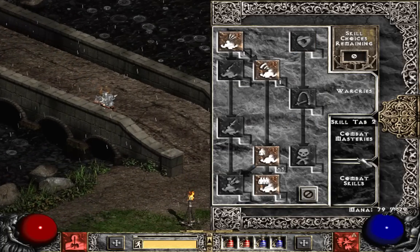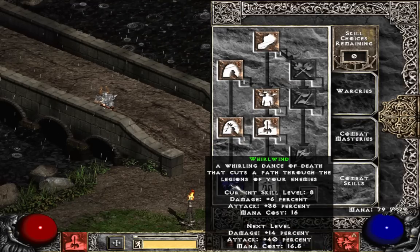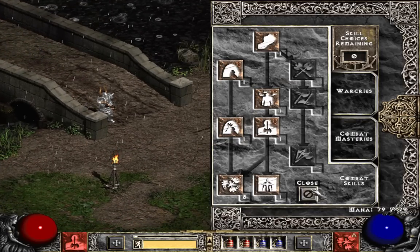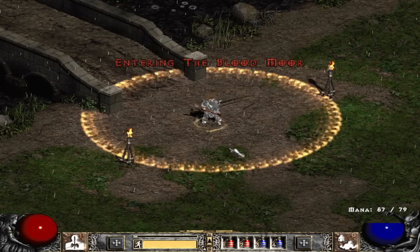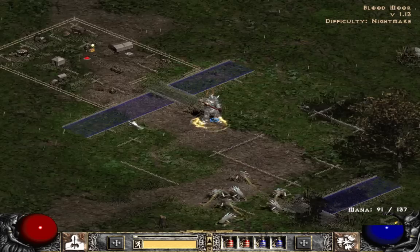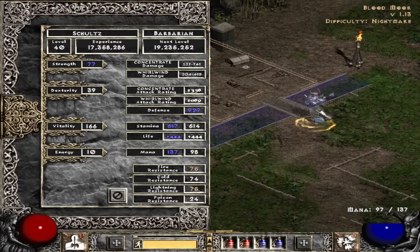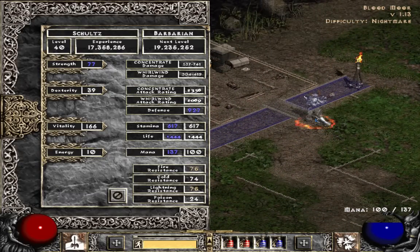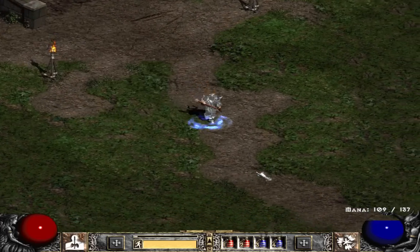I've got 5 in natural res, 13 in battle orders, and 8 into whirlwind just to get the damage into positive. The great thing about classic is my base strength is 70, and I put a little bit into dex just in case I want to experiment with Klee Gloss and stuff. I put a little too much into dex just for that.